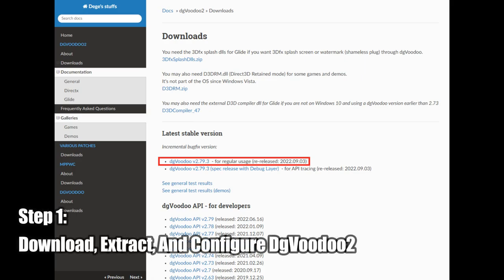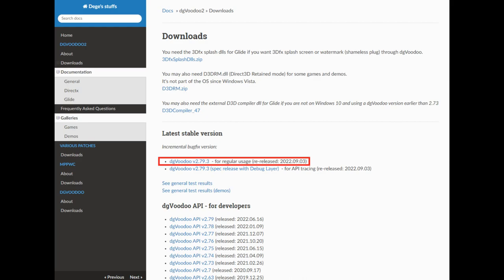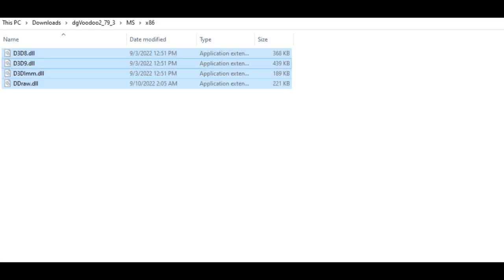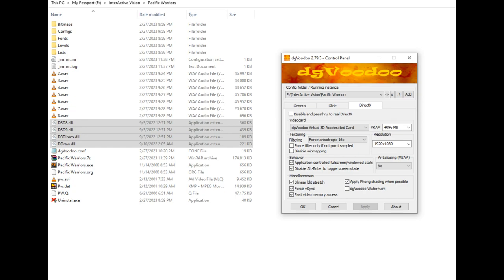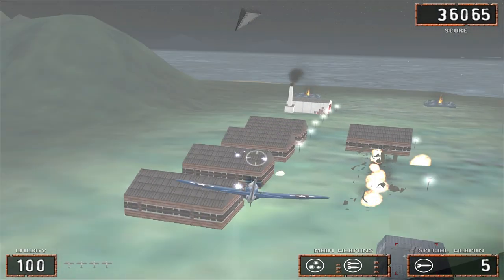So the first thing you'll want to do after getting this game installed is to download and extract the latest version of DGVoodoo 2. Once this is done, you'll want to get into the DGVoodoo 2 folder, then the MS folder, and then the x86 folder and copy the files shown here, and paste them into the game's directory. After you do that, open up DGVoodoo 2 and configure as shown here. Once you do this, the game should now be playable.